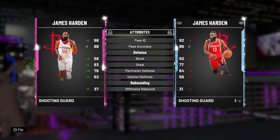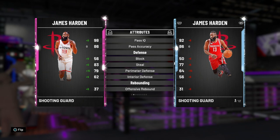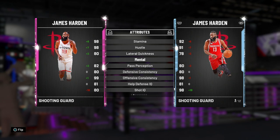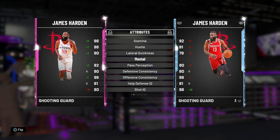83 steal, super nice. He's got more rebounding, he's even faster with a better vertical. This card is literally better in every single way except for the shot IQ, but I'm the one that selects my shots so that doesn't really matter. We're going to go ahead and dive into the badges here.